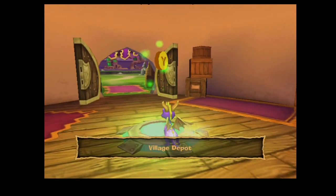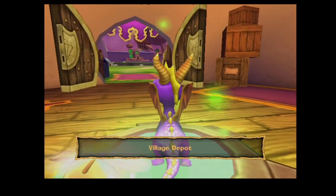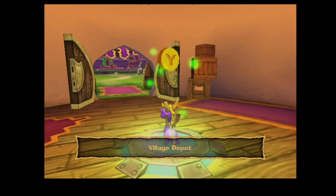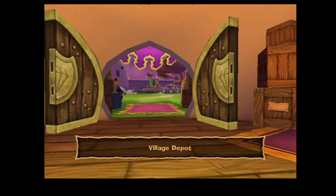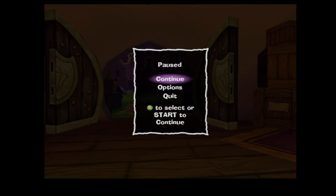So I know I just made a video on this, but I found a way to buffer the input to get pause storage off of shotpads. What you want to do, like before, is go into first person mode, then open the map at the same time that you activate the shotpad, then hold start, and then just press the map button again.